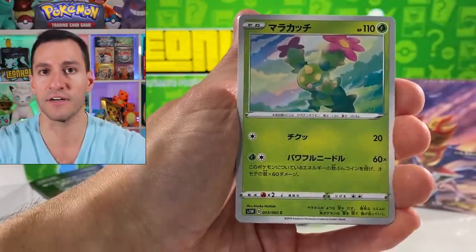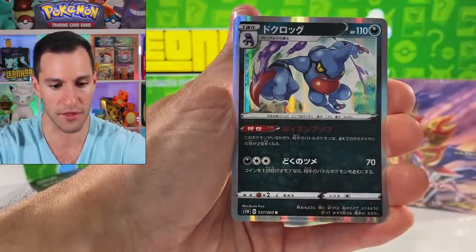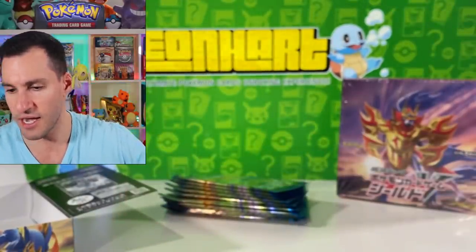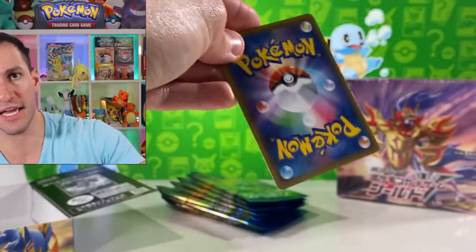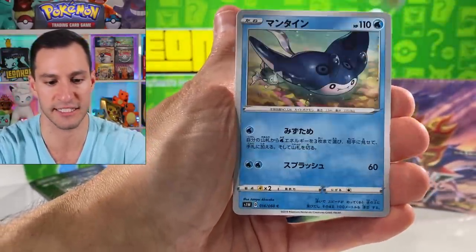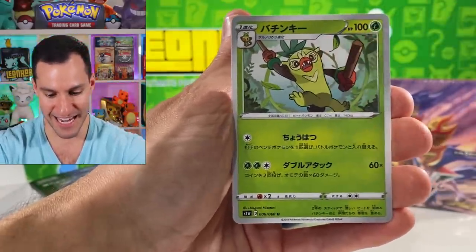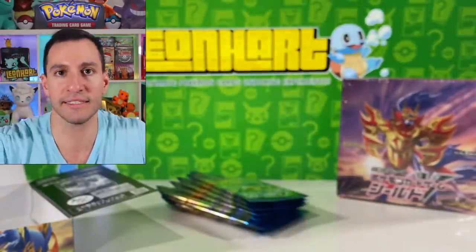Polteageist, Falinks, Gastly, and Evolution Incense. We still got several packs to go — still waiting on the big pulls. We've gotten some very very nice cards; we still have a whole other box. Holographic Toxicroak, and lots of openings to go. Yesterday I opened up some incredibly rare vintage Pokémon booster packs from Neo Destiny, Team Rocket, Fossil — the vintage openings continue tomorrow.